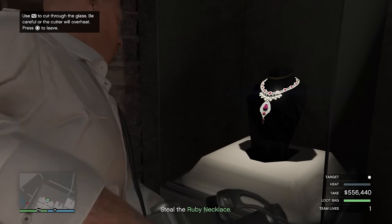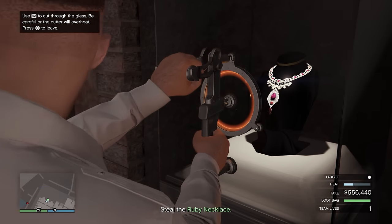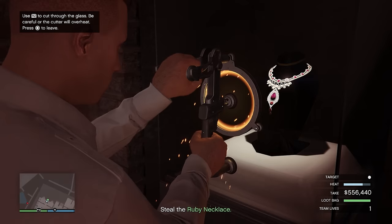Once you have these five pillars it's easy to buy whatever business you need or want in the game, as well as all the luxuries like cars, houses, clothes, and anything else your heart desires.